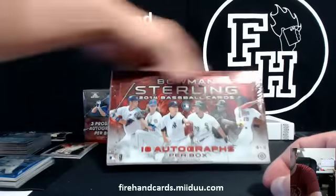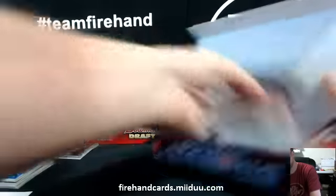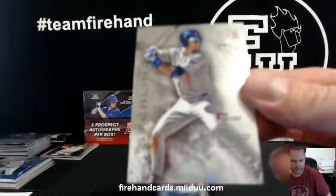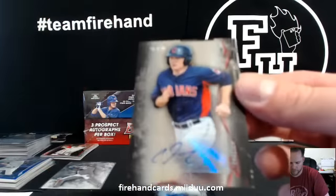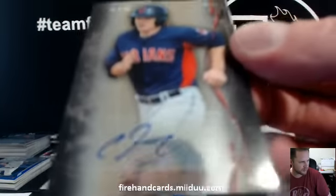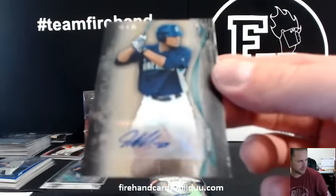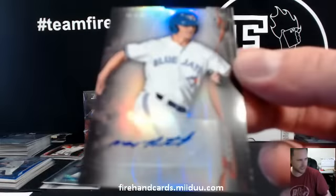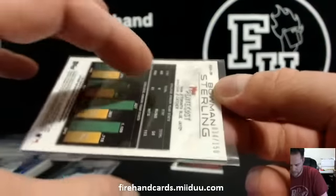Let's do the new Bowman Sterling. First up — Chris Bryant, the Cubs, base, Harbringer. First autograph — Clint Frazier for the Indians and Rocky Bum Bums. Garrett Morgan for the Mariners and Norland. And for the Blue Jays — Max Pentecost, Refractor Auto to 150, DNH — Martin has Jays. 34 of 150.